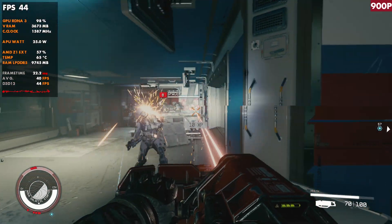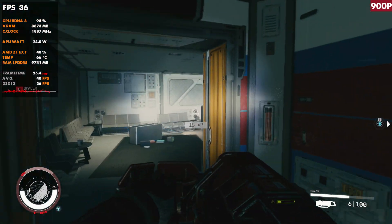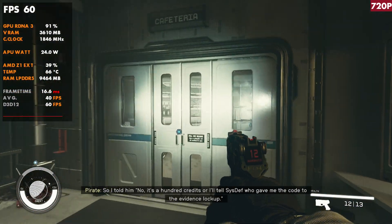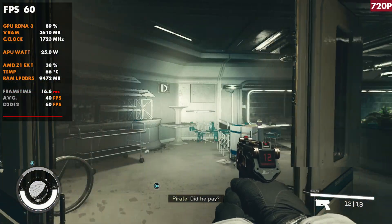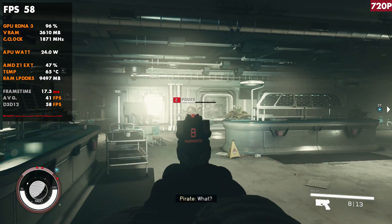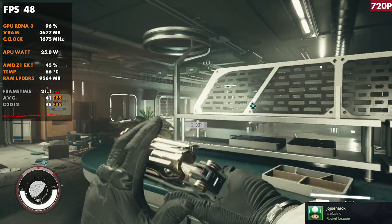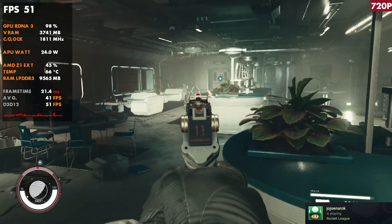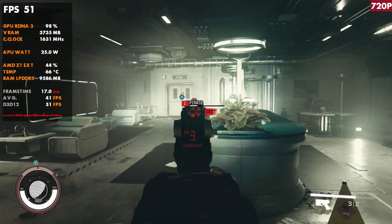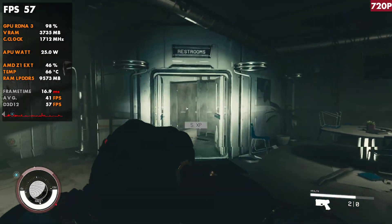If you drop down to 20 watts, you won't quite get that high, but you can still maintain 35 to 40 FPS in an interior area. At 720p we can actually reach the 60 FPS area — this is with the 80% render scale. If you go full 720p without that, it gets closer to 900p performance and drops down. This works really well indoors, and you'll be able to get that higher frame rate inside buildings and space stations.